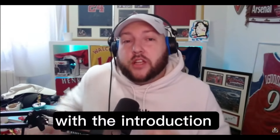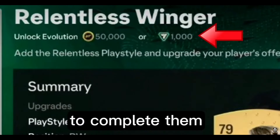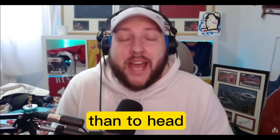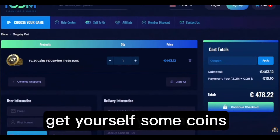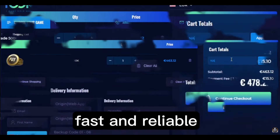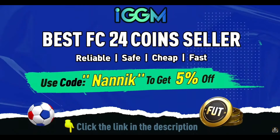Stop right there — with the introduction of kits, tokens and now Evolutions needing FC points or coins to complete them, there is no better time than to head over to IGDM.com. Get yourself some coins — very, very cheap, fast and reliable. Use discount code NANNIK at the store and get 5% off. The link will be in the description.